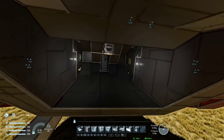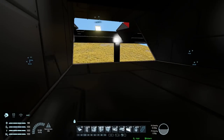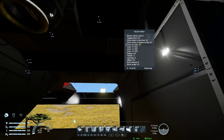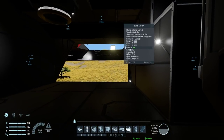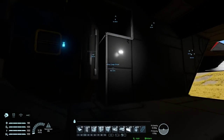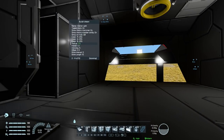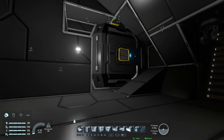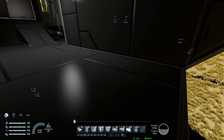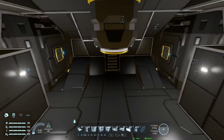Now for inside - first off I'm going to give this hangar a little bit more light because it is basically pitch dark in here. And I think we all know by this point I don't like pitch dark. Yeah, that's better.